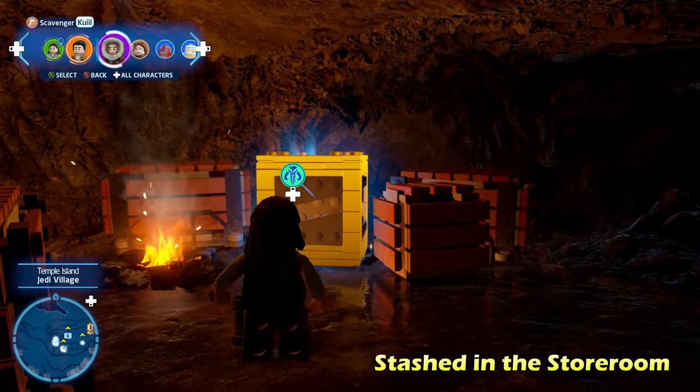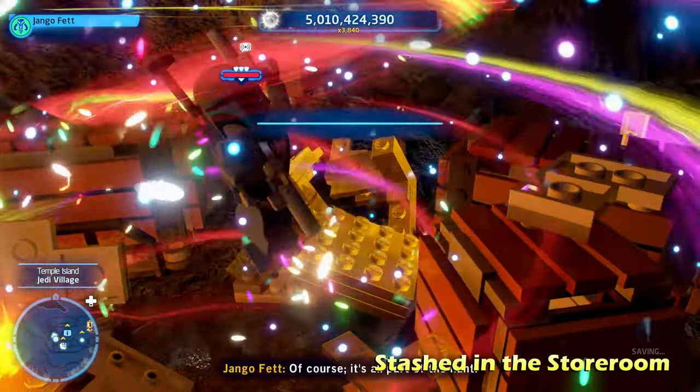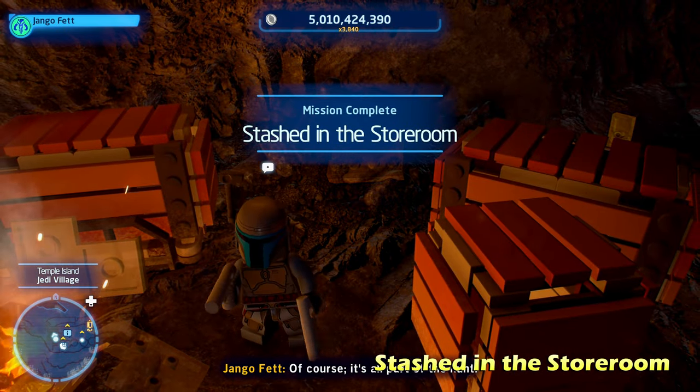From there we can un-mind trick and then switch to a bounty hunter character to destroy the gold LEGO object and get the kyber brick for Stashed in the Storeroom.